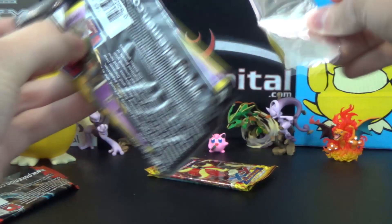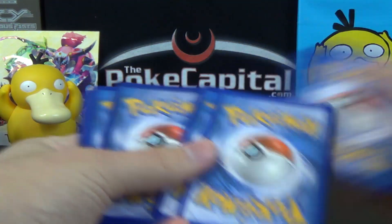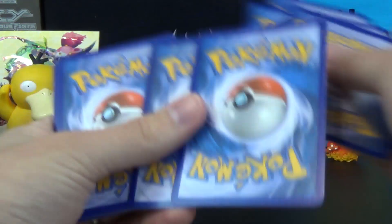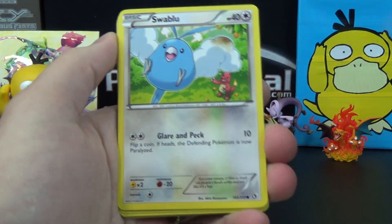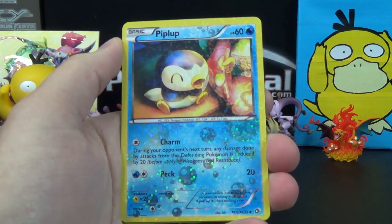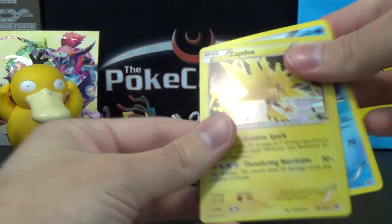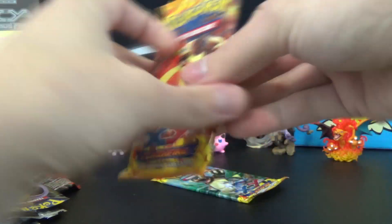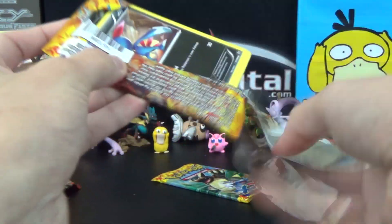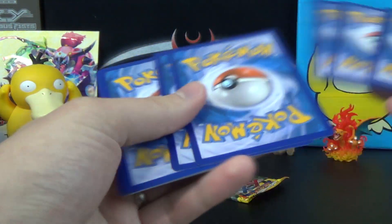Legendary Treasures. I feel like I haven't gotten a gold card from this set in a long time, and I got them in our case opening of Legendary Treasures. Let's see: Trubbish, Zubat, Piplup, Swablu, Duosion, Prinplup, Piplup, Emboar, Zapdos Holo — very nice — and a Seismitoad. So at least we get a Holo Rare. Still would be nice to get some Ultra Rares. I think our ratio for Legendary Treasures even so far in this marathon has been not good. I think we have two Radiant Collection Full Arts, and that's it. We've opened a decent amount of Legendary Treasures, but it is what it is.